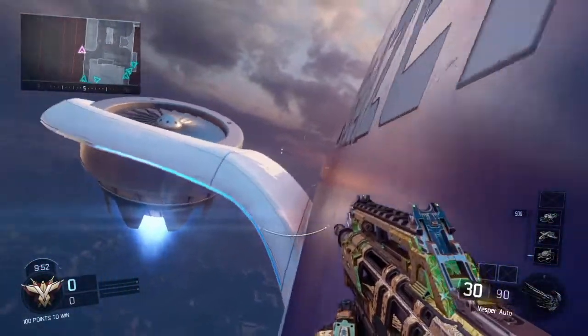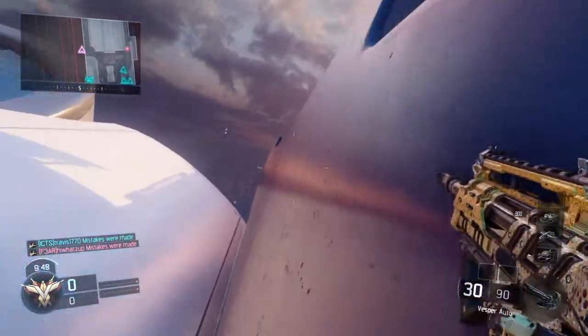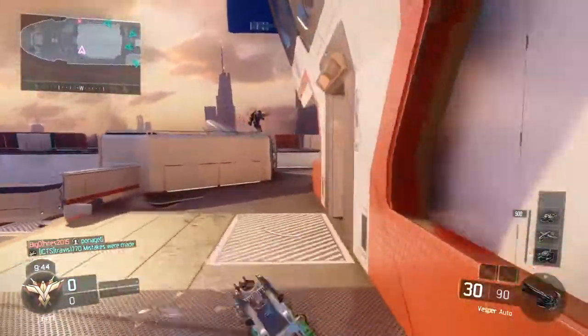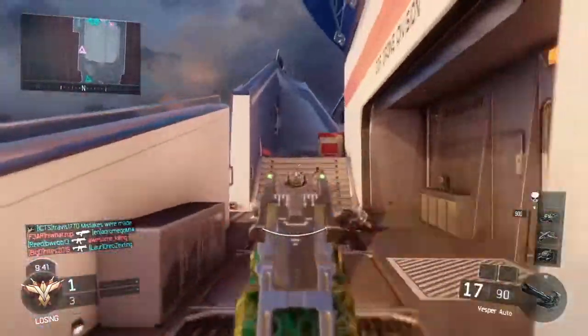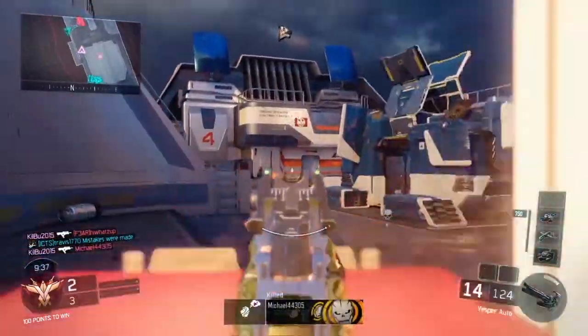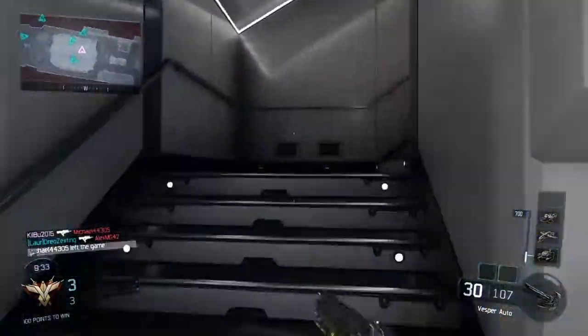I'm pretty sure everyone knows — Tmart made a video, it's kind of obvious and really cool — but for those of you who don't know, you can actually wall run. I'm already in the enemy spawn in about 15 seconds and actually get a kill right off the bat here, probably surprising them.